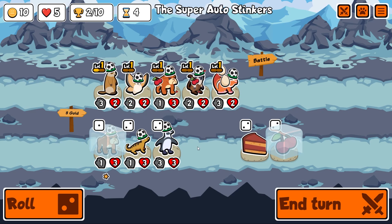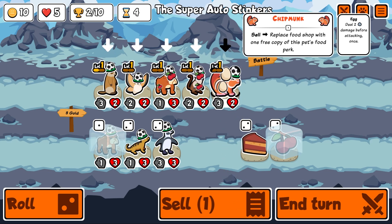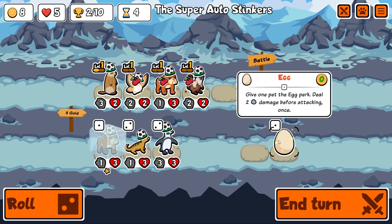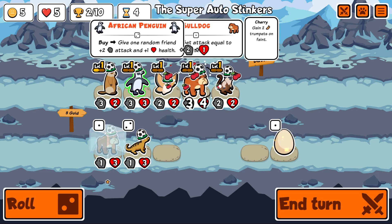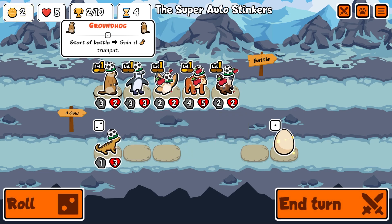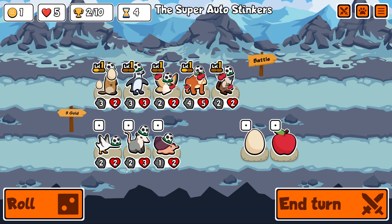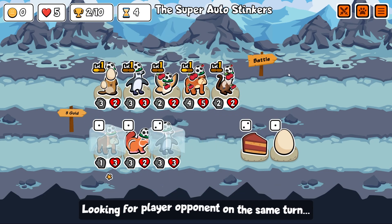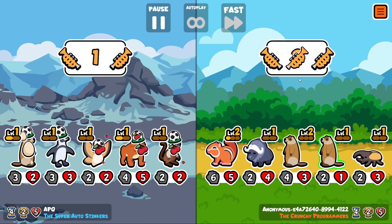I like the African penguin. I think we sell the chipmunk — but first, give cherry to him. Now I sell him, get a free egg. Add a penguin who's going to buff everybody, add another bulldog, and give the egg to the bulldog because we don't need the trumpet when he faints. Level two bulldog, another African penguin.